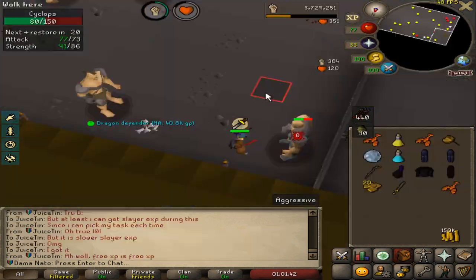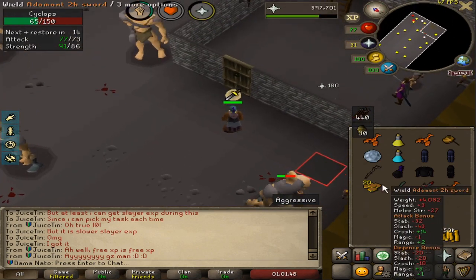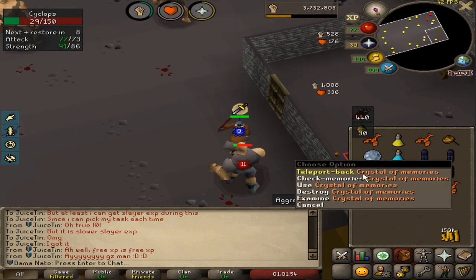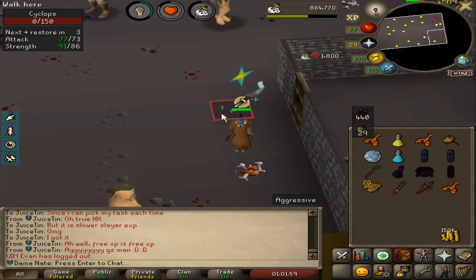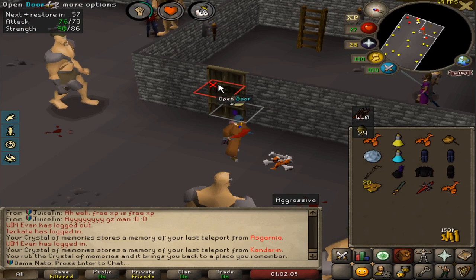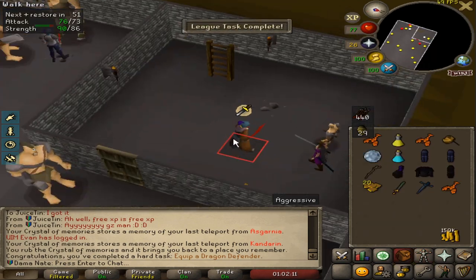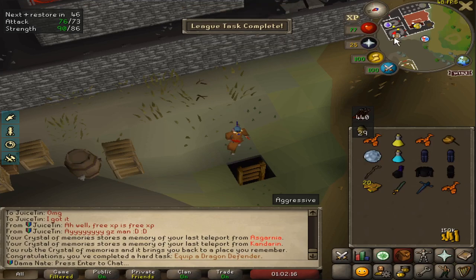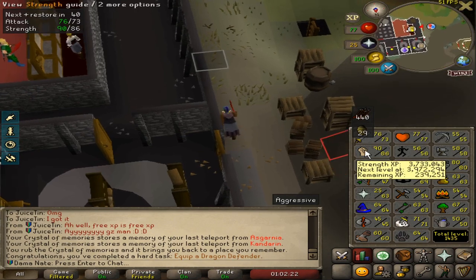Oh my god it exists! Just for anybody wondering — I thought it might be a glitch from teleporting out to the monastery and then teleporting back in. But no, I can confirm I teleported back in. My tokens are really low so I wouldn't have been able to go out. Oh actually that's a hard task — nice! So it wasn't worthless. We got all the way up to 86 strength and 71 slayer.